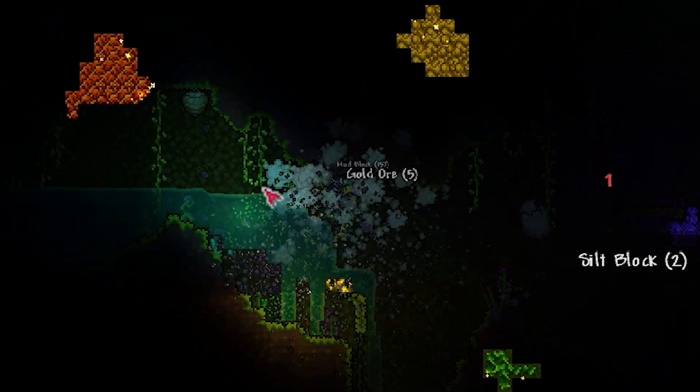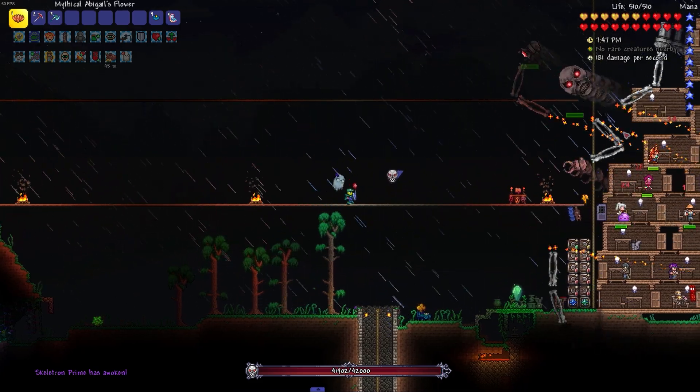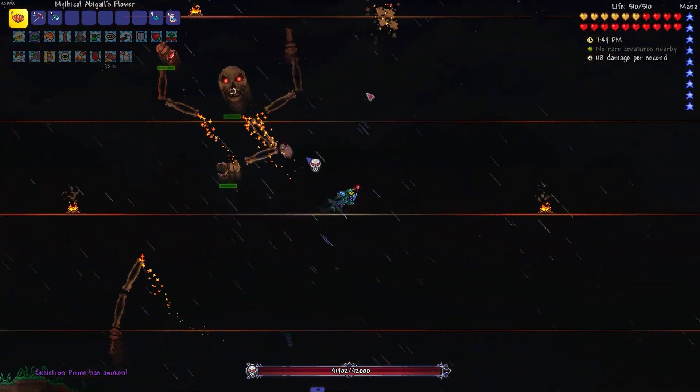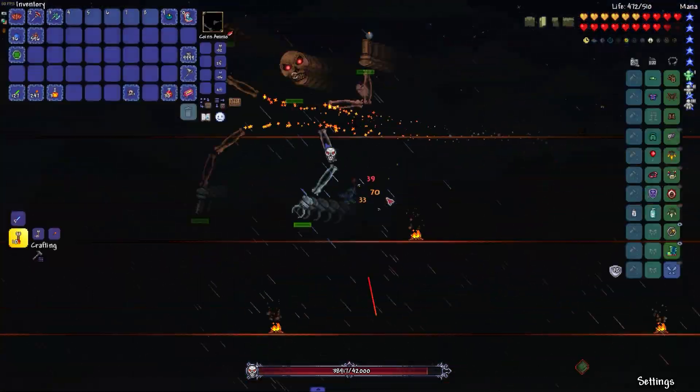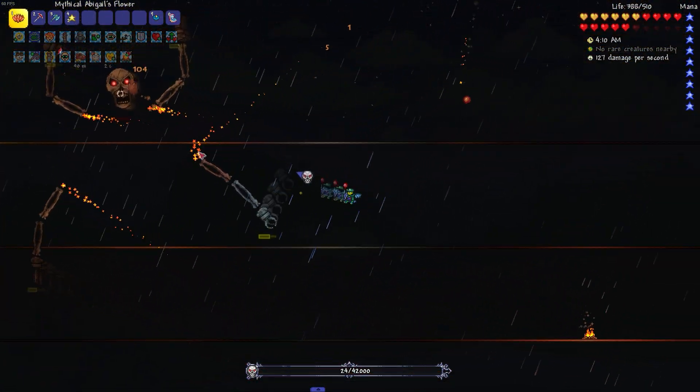After getting a few life root, I decided to try and fight Skeletron, as he's the only mech boss I haven't beaten yet. I figured that taking out the arms would take too much time, so I just focused on the head — and I was right, as I only had 20 seconds to spare.